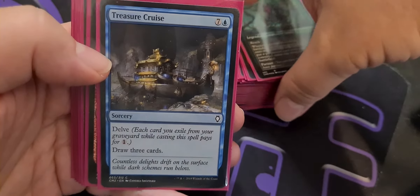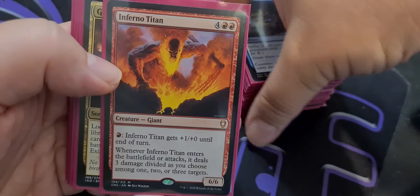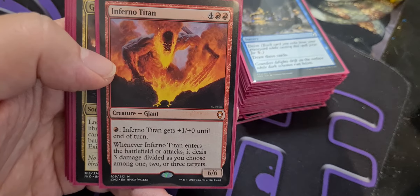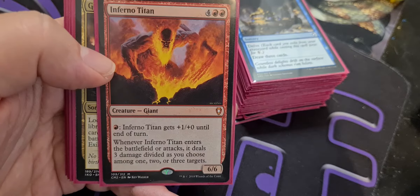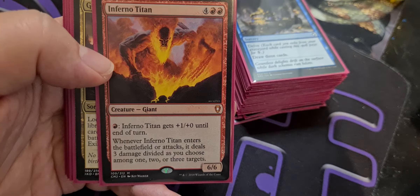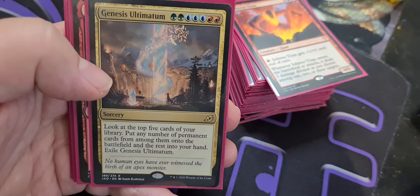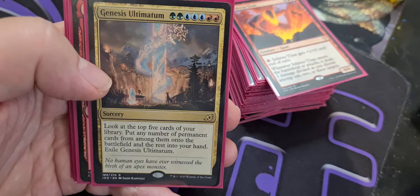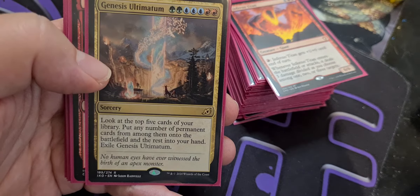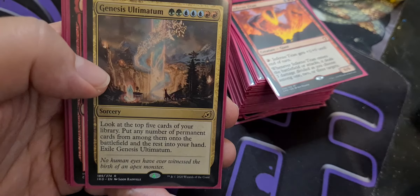Treasure Cruise of course, because it's eight mana with Delve — draw three cards. Inferno Titan — four colorless and two red for a giant 6-6. It has fire breathing — pay a red to give it +1/+1 until end of turn. Whenever it enters the battlefield or attacks, it deals three damage divided as you choose among one, two, or three targets. We have Genesis Ultimatum — one of my favorite over-six cost cards: two green, three blue, two red sorcery. Look at the top five cards of your library, put any number of permanent cards among them onto the battlefield — oh Kadena — and the rest into your hand, then exile the Ultimatum.